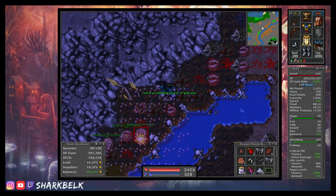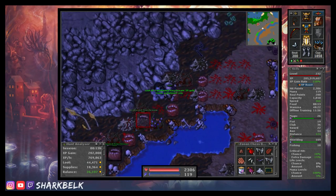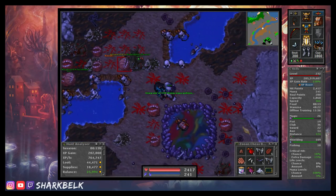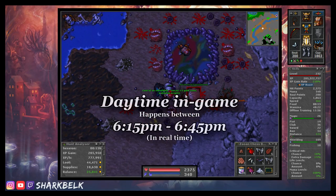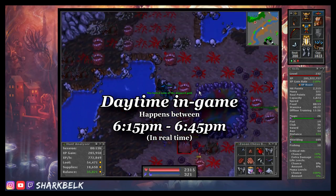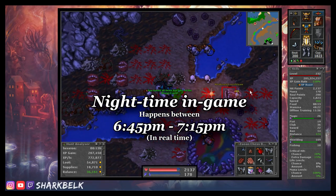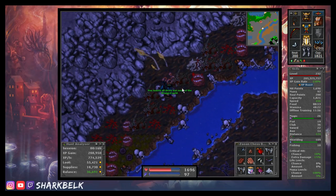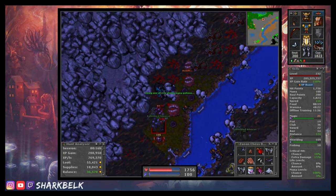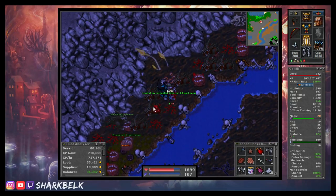One interesting thing I noticed about this spawn is that during nighttime in-game, the spawn density and respawn rate increase, making it a little more dangerous as running into back spawn becomes more likely. The day-night cycles work in real time if you want to take this into account when choosing what time to come here. If you plan on hunting for a full hour it doesn't matter much as you'll be experiencing both versions of the spawn anyway, but I thought I'd fill you in on this mechanic nonetheless.